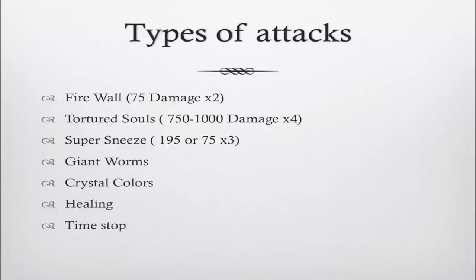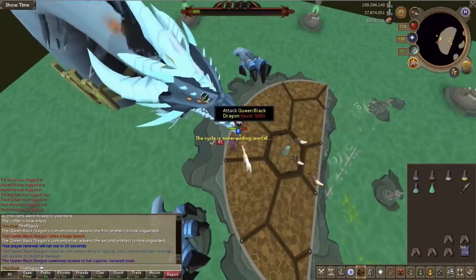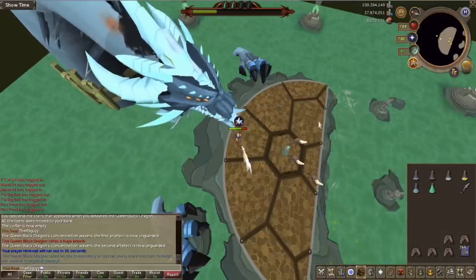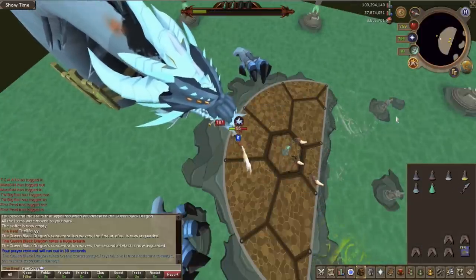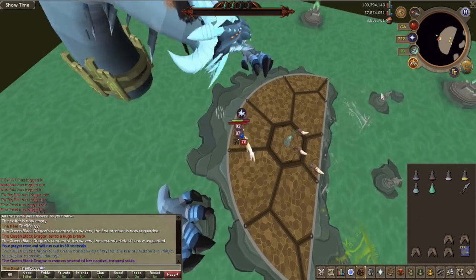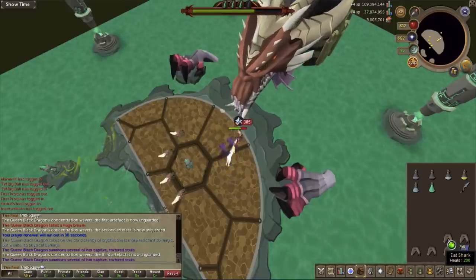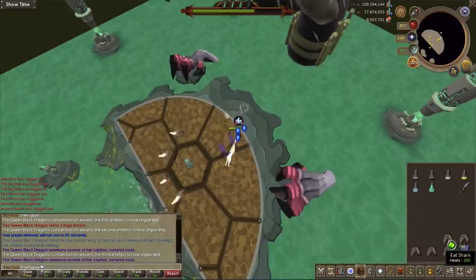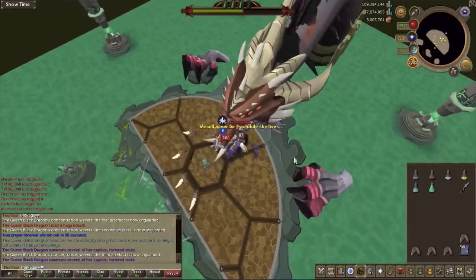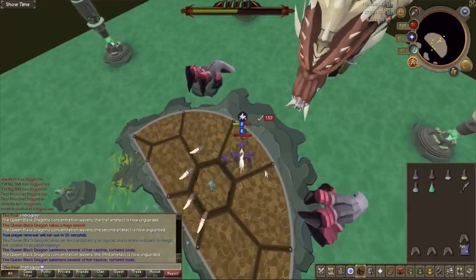The next attack is the Tortured Souls attack. A purple message appears in the chat box. Have your mouse two squares to the west, wait 0.6 seconds after the soul spawns, then move — the soul's attack hits itself instead of you. In the fourth phase, however, there are four souls and they spawn randomly, so think on your feet and click somewhere. If you do get hit by all four, you'll take about 4,000 damage but you can eat through that.